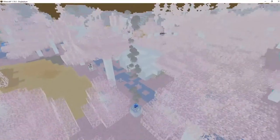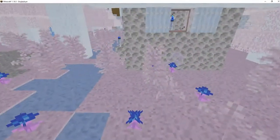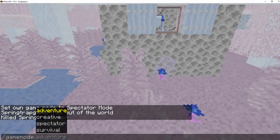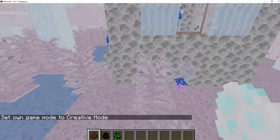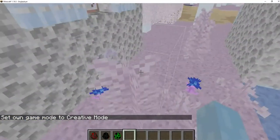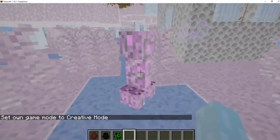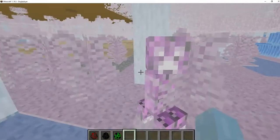When you die, you get stuck into the vision — even when you're a player. Okay, like this. So if we go back to creative — this is what enderman see, and for creeper it makes sense I guess.